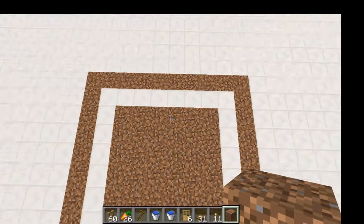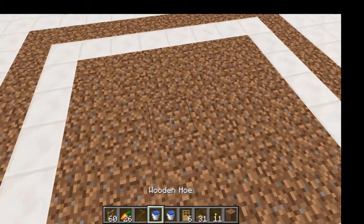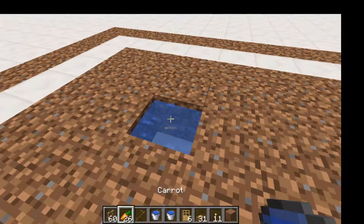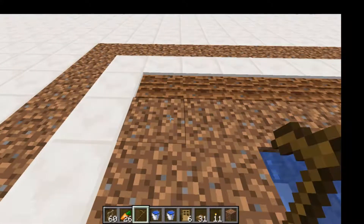First, you're gonna get a 9x10 area, then 1 block in from the outside, you're going to place a dirt pad like this. Then in the center, basically 2 blocks in from there, you're going to place a water bucket, which is going to hydrate all of these blocks, which you're going to till.